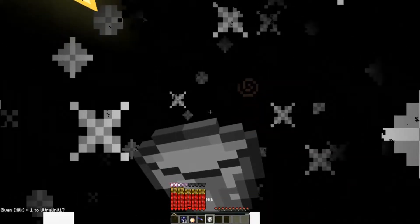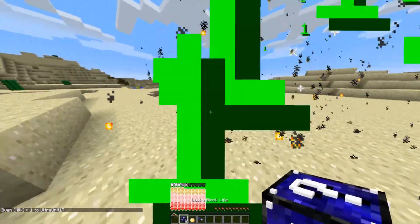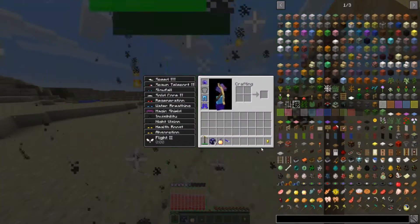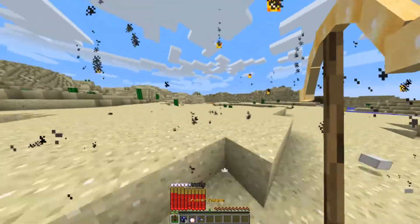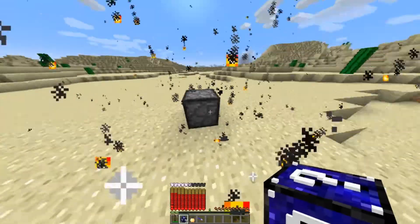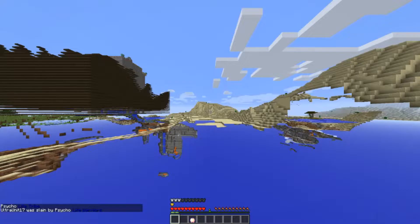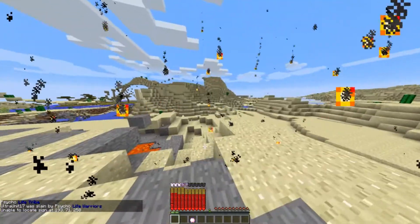It gave me every potion effect in existence. Next, let's see if I can beat you - that was easy. Put on the leggings. Next up we got something I can shatter with this pickaxe, supposed to be a dispenser. The psycho life warriors - they touch you once and you just evaporate. Oh no, we're back to the lag - actually no, we're good, just had to load that in again.